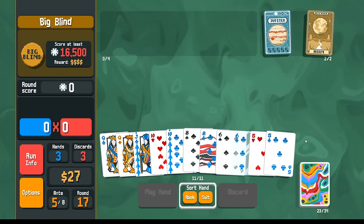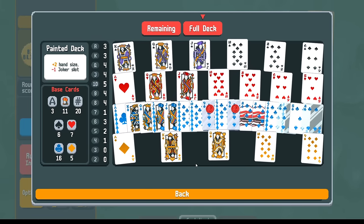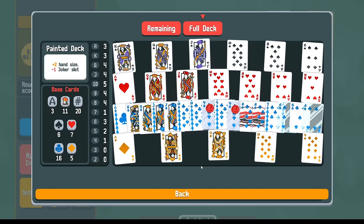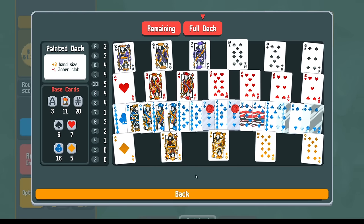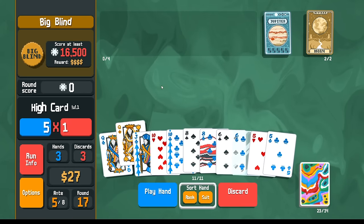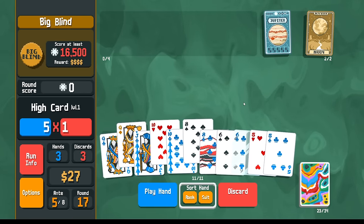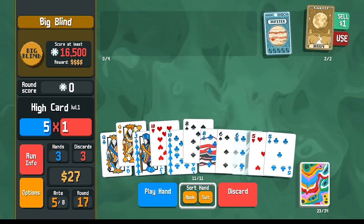Now if I want to make more clubs, what would I like to have more of? I'd like to get an extra eight, an extra 10, maybe another nine. I don't need a king, but I could go for another queen. So maybe queen, 10 and eight would be solid. I don't have to use it now, but I'm going to go ahead and use it now.